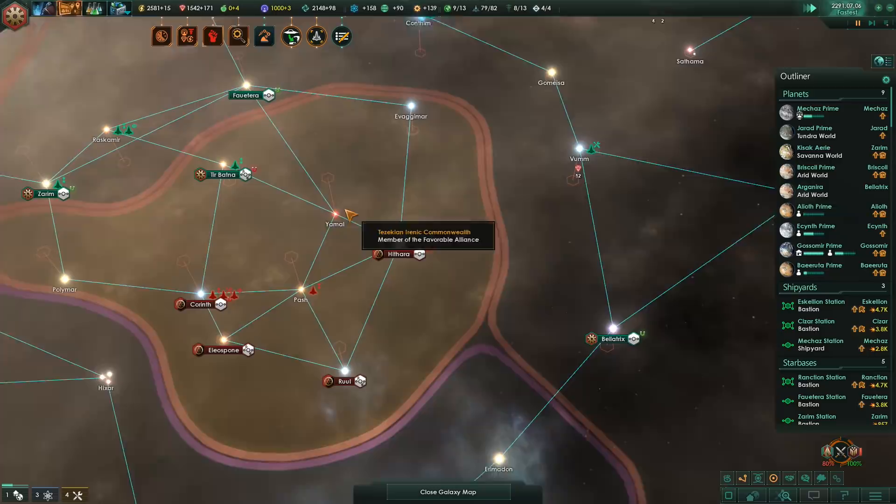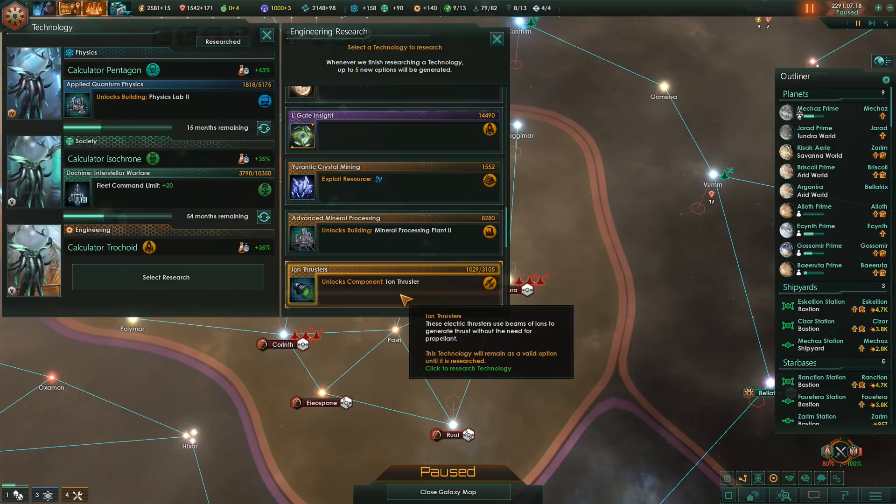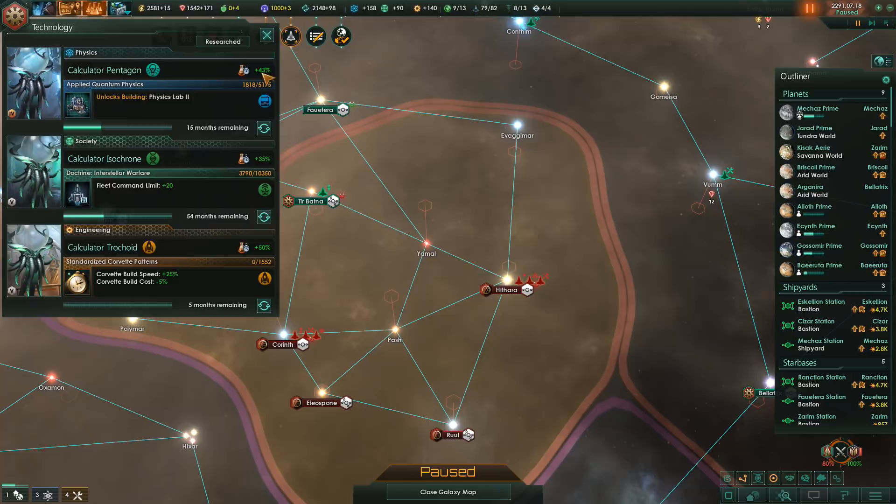Construction complete. We need engineering research. Exploit resource - I don't think we have that one. Mineral processing plant 2. Let's just get standardized corvette patterns because that's a very cheap tech and I want to remove it from the list - so there we go, we'll remove it from the list.